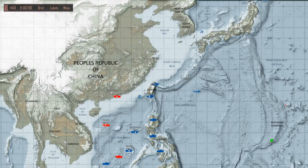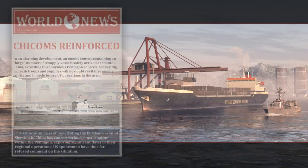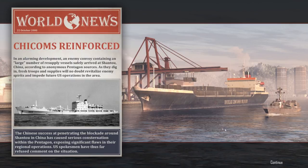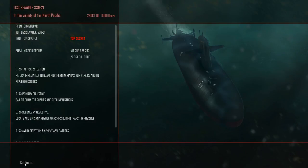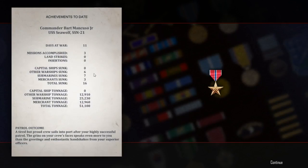I have to go back to Guam — I have no weapons left. We're going to fail our first mission. We failed a mission. Return to Guam — which is fine, that's going to be what we're going to do. Three missions accomplished, one failed. We sank six warships, seven subs, a grand total of 51,000 tons. We also sank three merchants — oops. Not bad. 12,000 tons of neutral shipping.